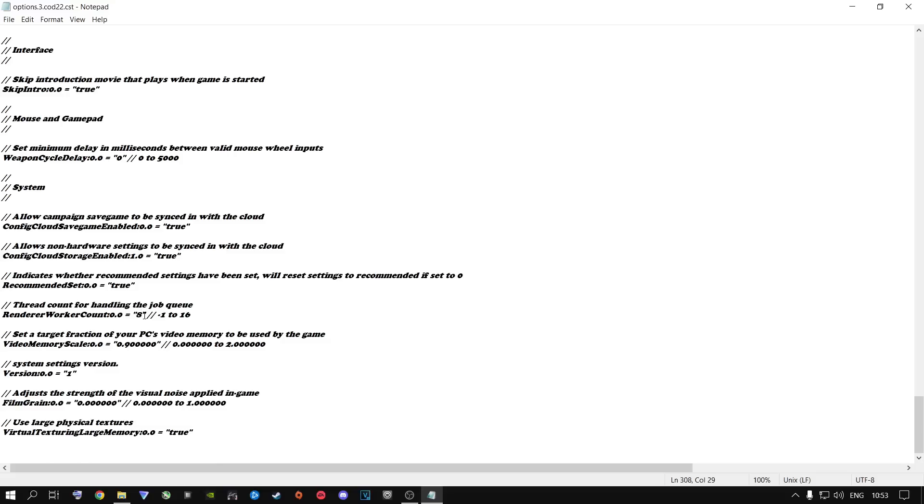Put your total cores in the Renderer Worker Count field — not your performance cores, your total cores. It doesn't matter if you're running Ryzen or Intel. If you have 4 cores, put 4. If you have 6, put 6. If you have 8, put 8. If you have 10, 12, or up to 24 cores, put the maximum of 16 — not 24. I've tested this on a 24-core machine and putting 24 loses 5 to 10 FPS, whereas putting 16 gives you the gains you should be getting. Set mine back to 8, then click File, Save, and close out.